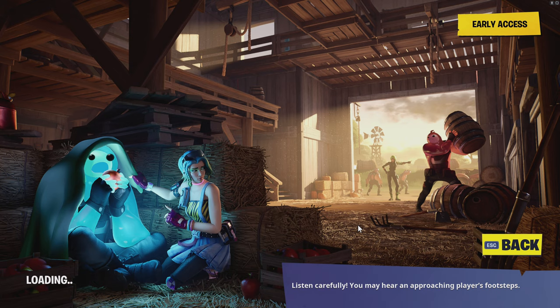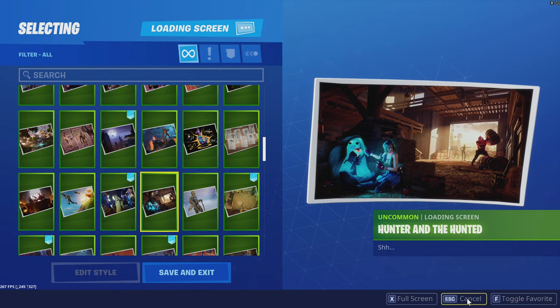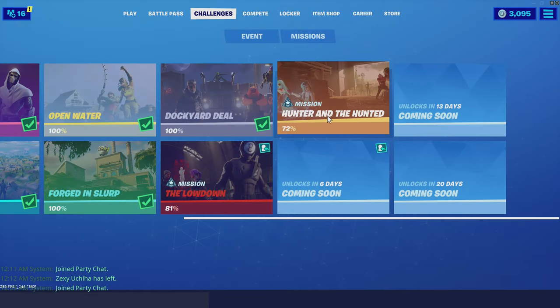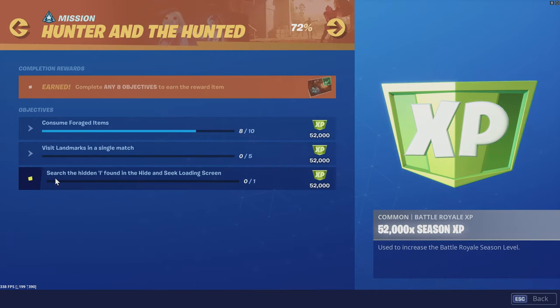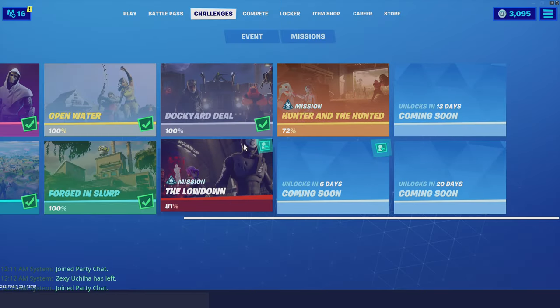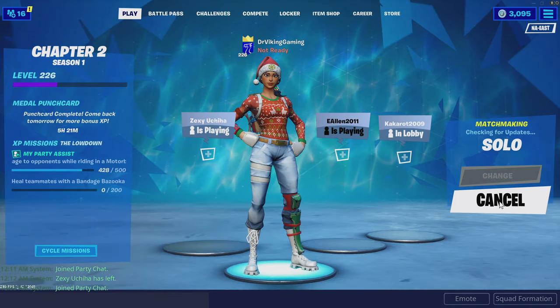Welcome back to the channel, Dr. Viking Gaming here. We have another challenge video on how to complete a very specific challenge in Chapter Two Season One. As you'll see from this loading screen, it may look familiar. It will be found just north of the barn at Frenzy Farm. The specific challenge we're going after today is the Hunter and Hunted — searching for the hidden eye found in the Hide and Seek loading screen. Let's chuck a quick solo and I'll show you exactly where to look.